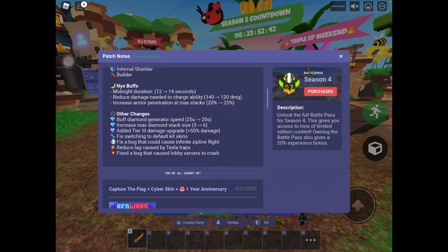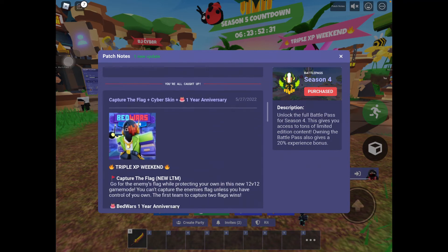They fixed switching to default kit skins, and they fixed the bug that could cause Infinite's Zipline Flight — yeah, that's funny, I've seen some of those. Reduce lag by the Tesla Traps, and fix bugs that cause lobby servers to crash.